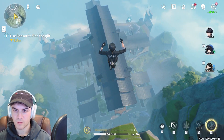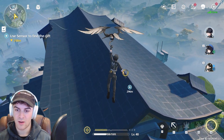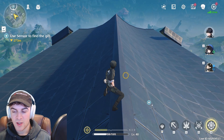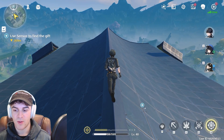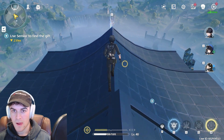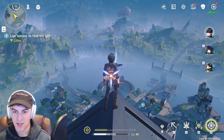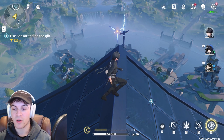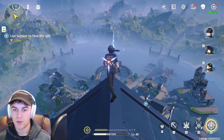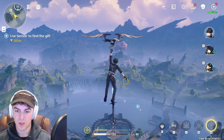We want to go to this edge here and basically fly down to this location. Now at this point, you want to make sure you have your grappler out — this is a big mistake people make. What we want to do is come to the end, point toward the top of this tower here. We want a tiny run-up, but we don't want to be sprinting or use any energy. We want to run up, glide for a second, then use our grappler, glide again, and if you do it properly it should work.